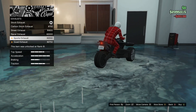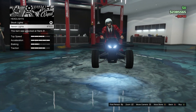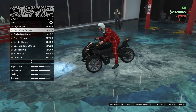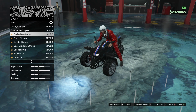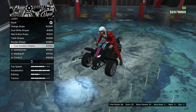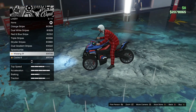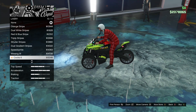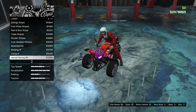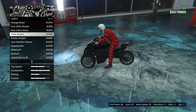Let's change the sides and go with those lights. I'll show you the liveries: you've got the orange stripe, dual white stripes, red and blue stripes, triple stripes, Strider stripes, dual gradient stripes, Speedophile, the Wingman, the Cock Six, Jackal Racing 99. I'm probably gonna go with something like the Strider stripes, to be honest.